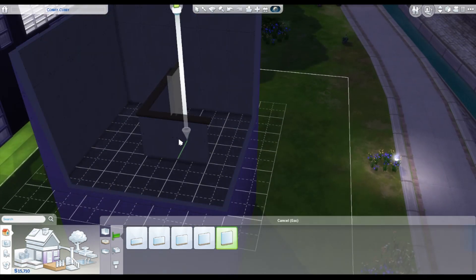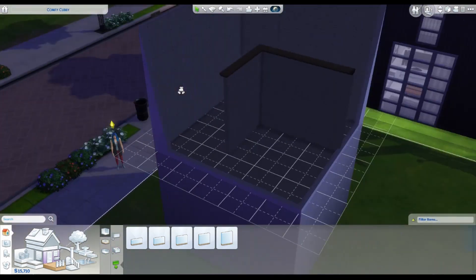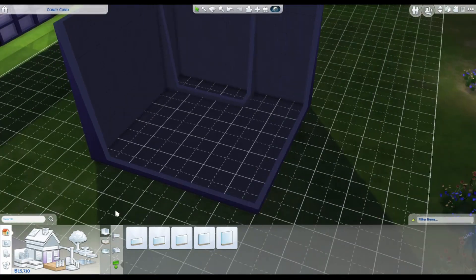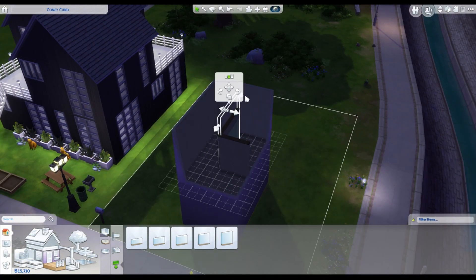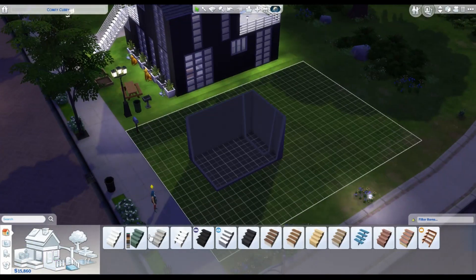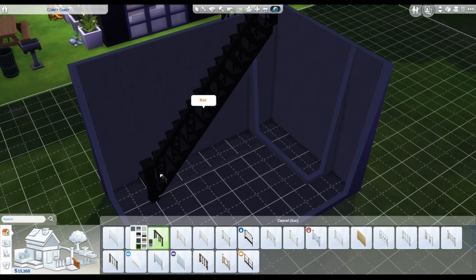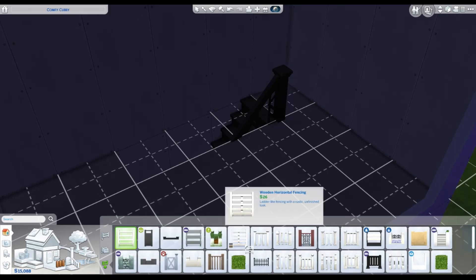Just had lunch — we have this amazing taqueria near us, oh my god, it's so good. Anyway, the house features the bed, the kitchen, and the quote-unquote dining area — it's not really a dining area, it's more of an island countertop.